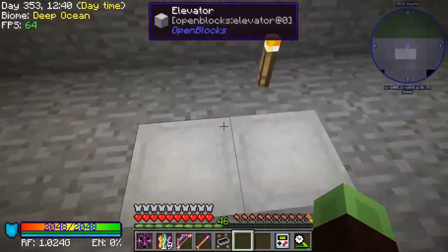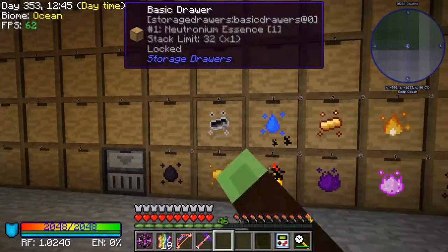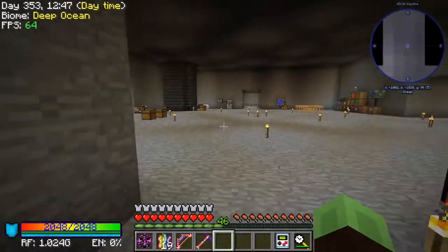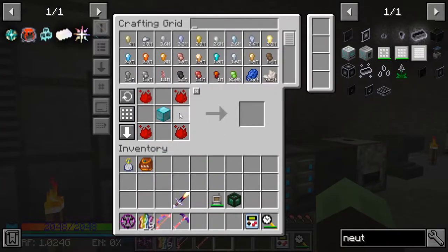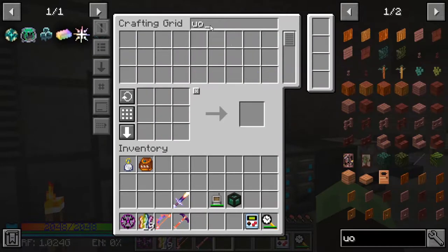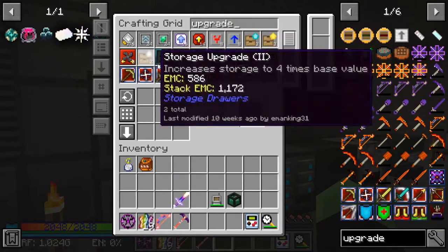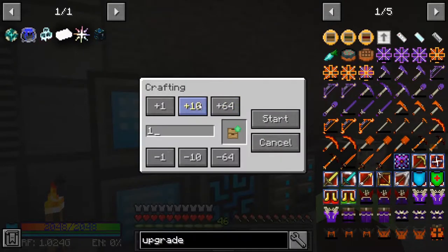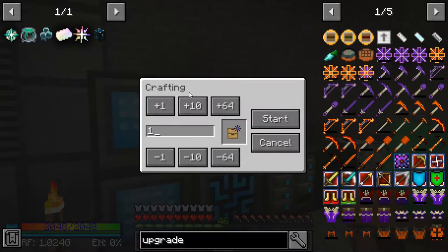Get one of their essences, throw that in there. Because if I don't do that, it backs up super quick. I just need to put the upgrades in. And where are they at? There we go. Six, and one of those.